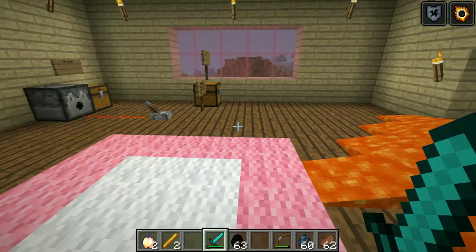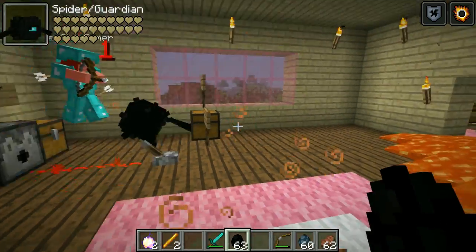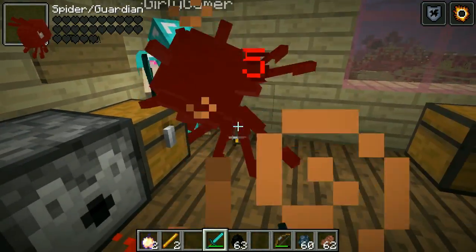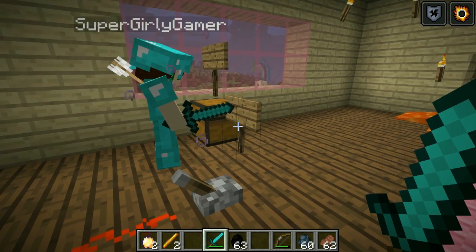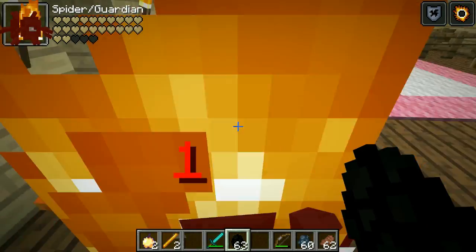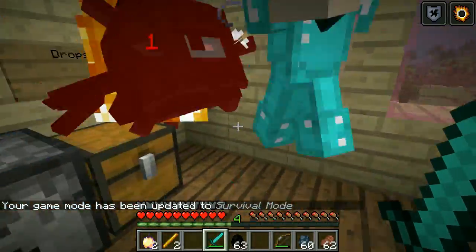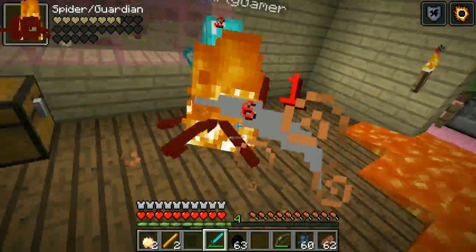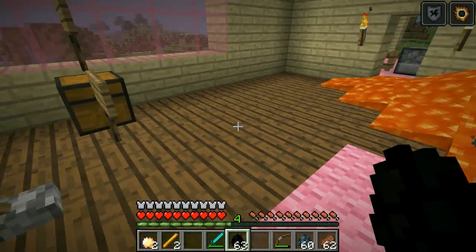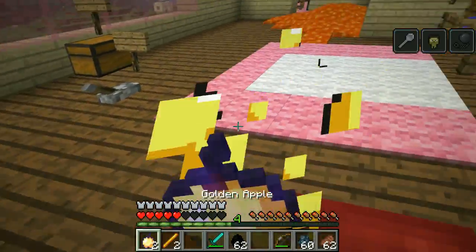We're gonna spawn him in this room so the golem won't die and we can actually fight him. I need a golden apple — he's almost dead. What did he put on you? Everything: mining fatigue, nausea, weakness — everything! I'm gonna try this on myself because it didn't happen to me. Hit me! Oh, he's so hard. Okay I'm getting the effects — this is bad. I'm gonna come help you now that my health has regenerated.